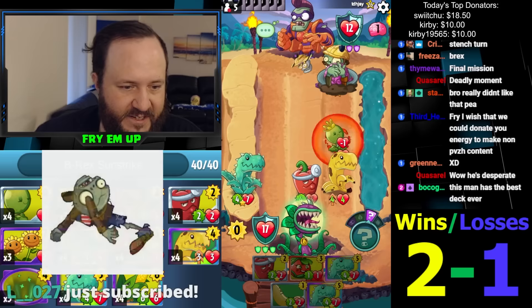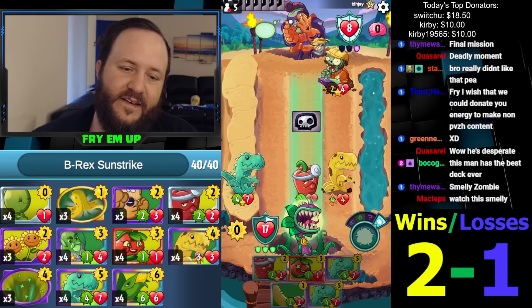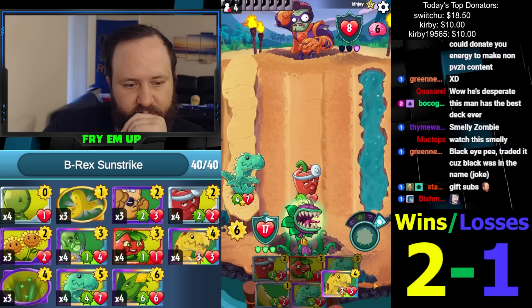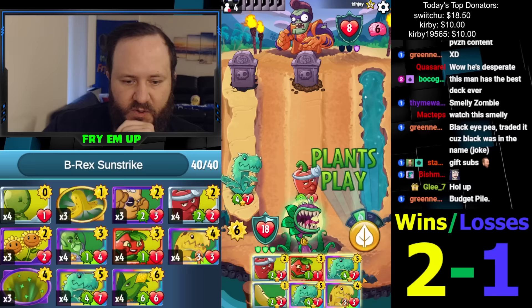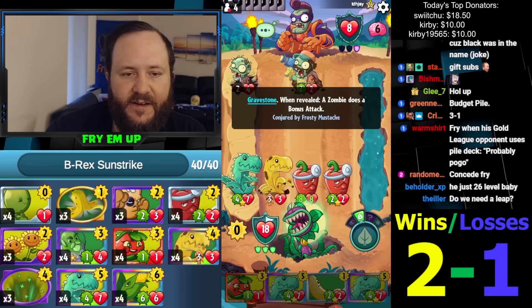I wish I could donate you energy to make non-PVZ Heroes content. I think I have a formula that works now because I'm just recording them offline for under an hour — I think I can really keep that up consistently. What are our options? Two and four, or just five? I don't like this. Deadly. More heals to come. Like, he's going to keep the Smelly Zombie alive? I guess that's smart.